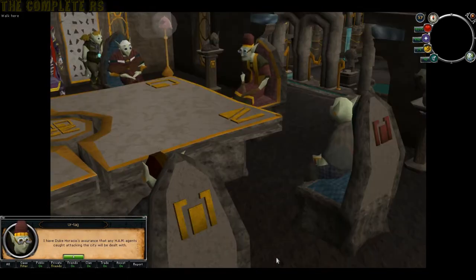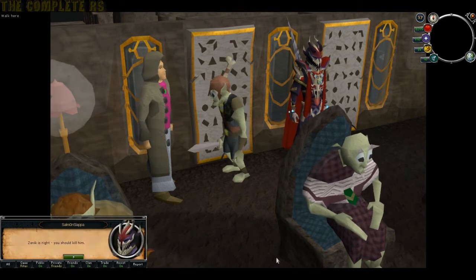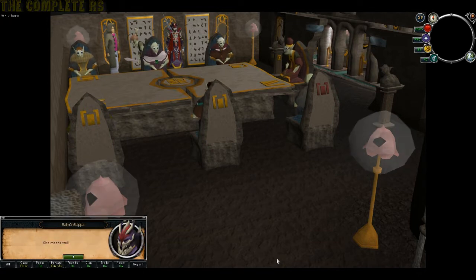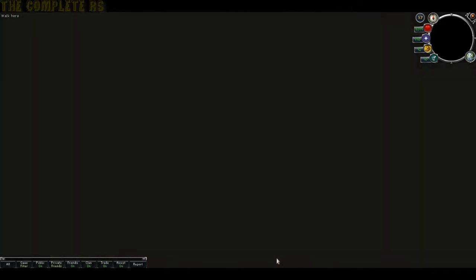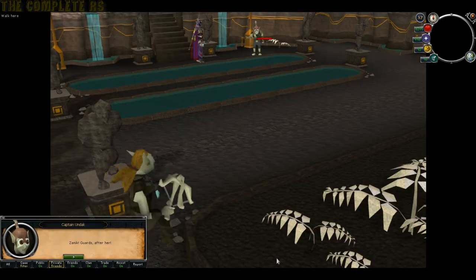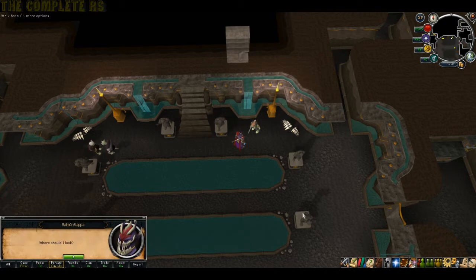As soon as you get the options, choose option 2, then option 3, then option 1 - and that'll be the end of that. Zanuc will then ninja kill the fella. Then you'll need to talk to Unduk - choose option 1, then option 4. Just tell him you'll start looking now so you can skip most of the text.